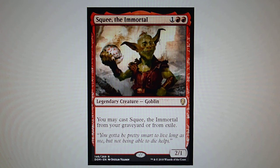Squee, the Immortal — a legendary Goblin. Yes, they made Squee legendary now. You may cast Squee, the Immortal from your graveyard or from exile.